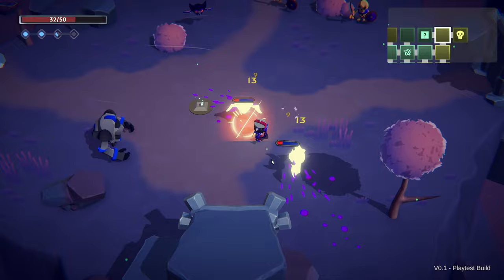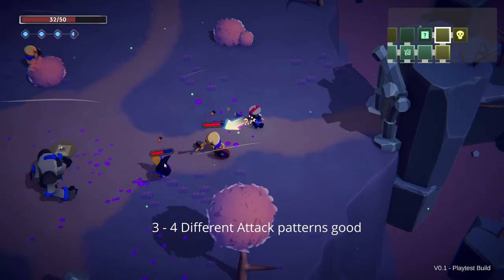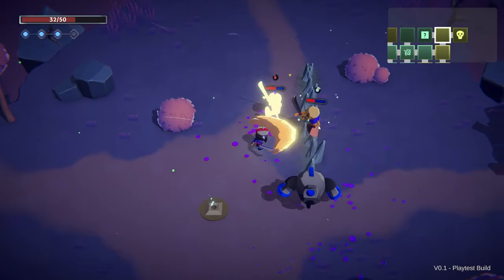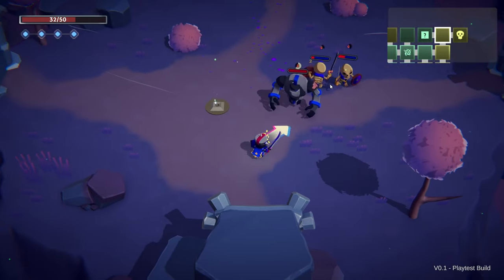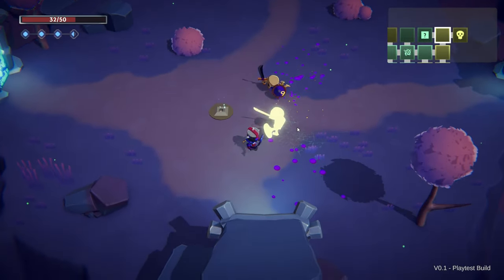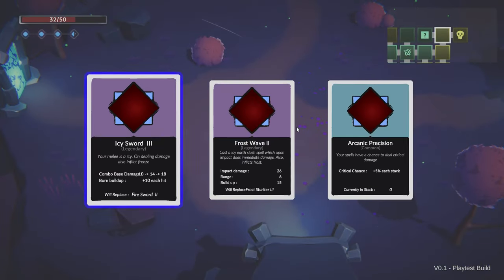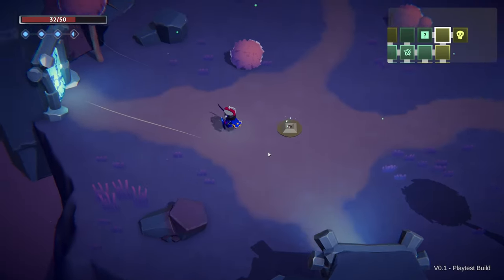Next, decide on boss attacks. To keep the fight engaging, think of a variety of attacks that will keep players on their toes. Having 3 to 4 different attacks for a single phase is a good number, as it keeps the fight fresh without overwhelming players with too many attack patterns to remember. However, eventually it's bound to get repetitive, so either the fight needs to end or the boss needs to enter another phase with a few new attack patterns to keep it fresh again.